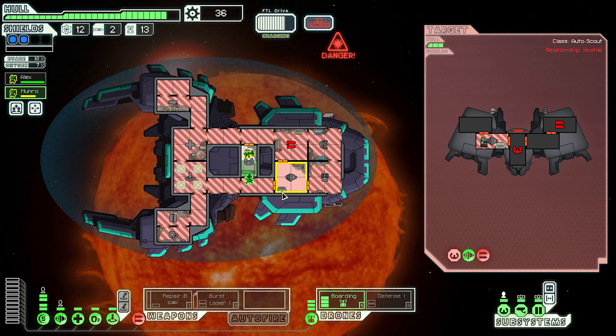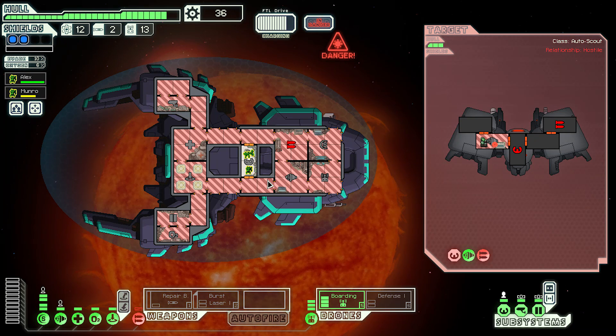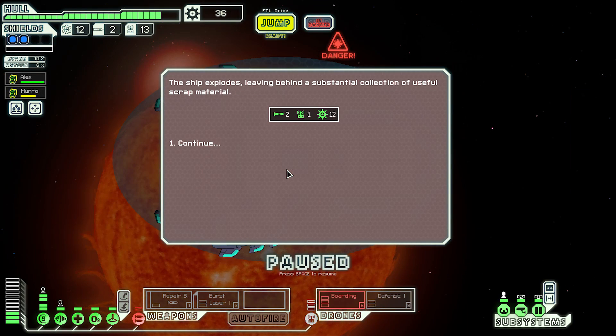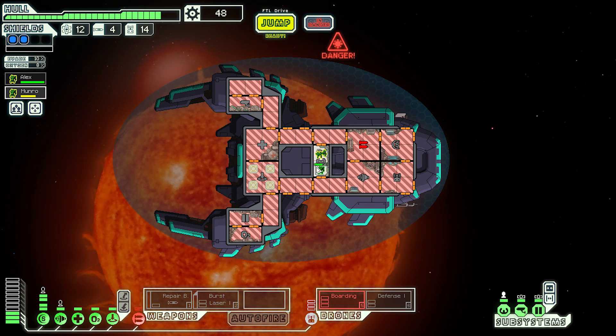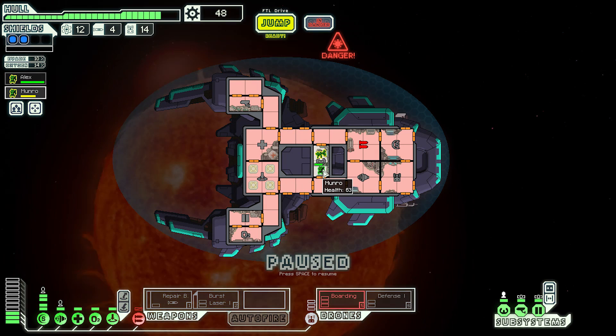This enemy ship is going to die eventually so if we can deal with the fires in the meantime, we'll go for it. Can the boarding drone kill an automated scout? Solar flare imminent — we get fire in the weapons room, but that makes no difference to us. We destroy the auto scout! Now the flare's gone, let's close all doors and try to fix Munro before we jump.